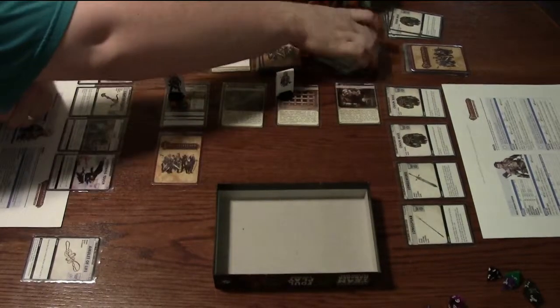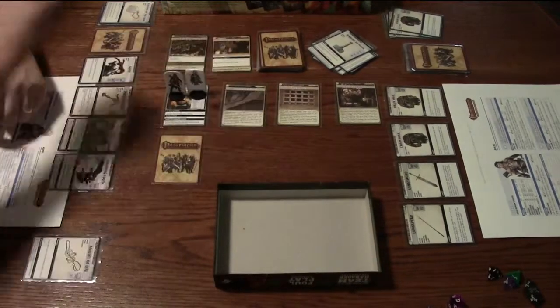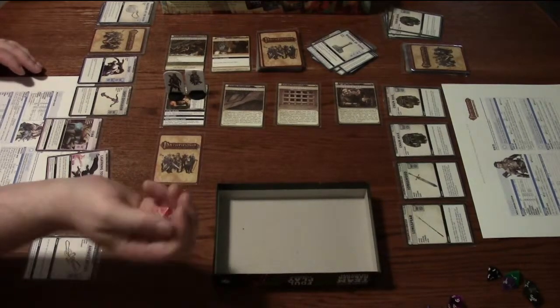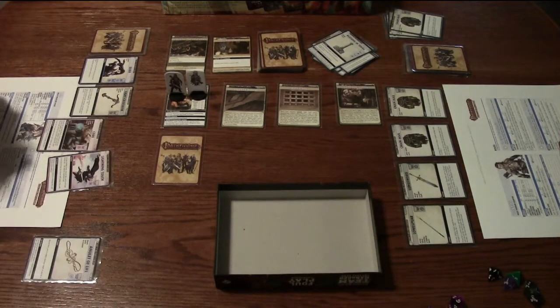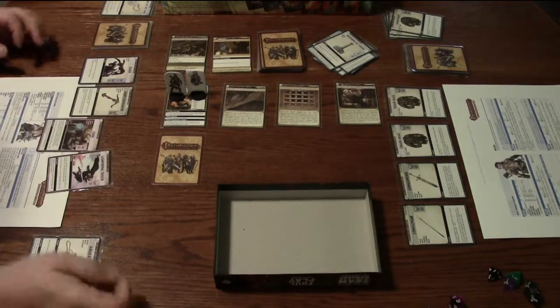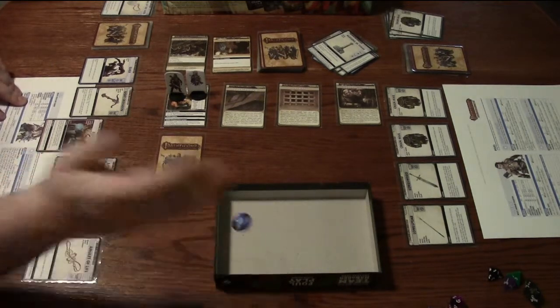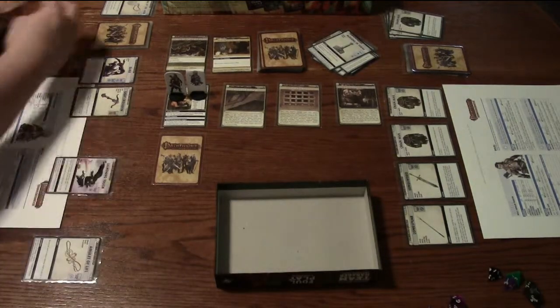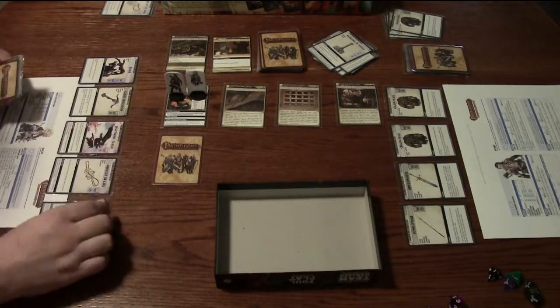I'll flip my blessing — another Chainmail, and a Blessing of Torag which is for a non-combat strength check. I'm going to move over to the Town Square and cast the Cure spell on myself. I roll a d4 plus 1 — I got a 2, so 2 plus 1 is 3 — I get 3 cards back from my discard pile. Divine 8 to recharge; my Divine is a d10 plus 1 so I need at least a 7. I got a 10 — I'll recharge the Cure spell and end my turn, drawing back up to 6 cards.